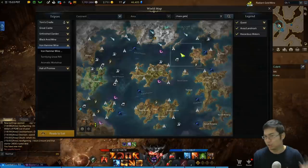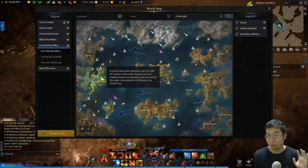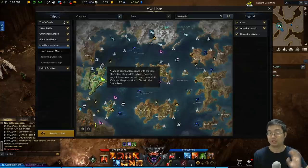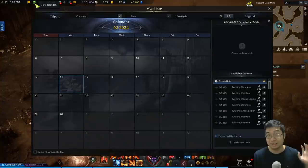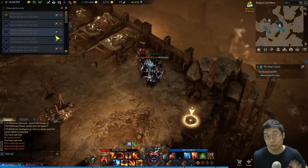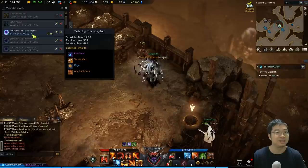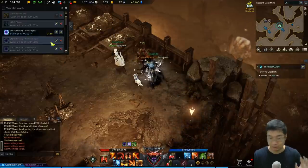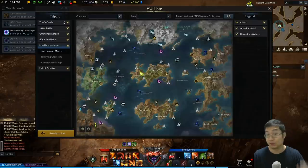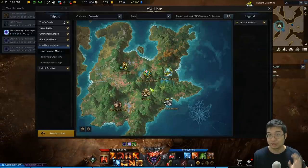If you're not sure how to find chaos gates, you can search for them on your map. They appear in North Vern — this is after level 50 and requires about 302 gear score. The 460 gear score version is in Rohendel, which is what we're doing. Check the calendar time to make sure it's correct. You can also use the reminder feature at the top to set an alert for when the chaos gate becomes available.